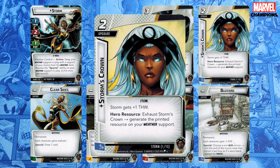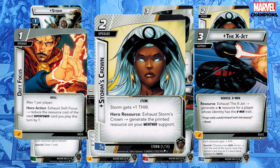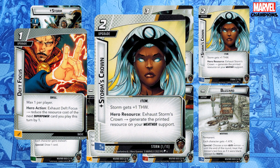Another resource generator that's very good in Storm is Deft Focus. All of her 12 events are superpowers, although Weather Goddess costs zero so it doesn't count. The X-Jet can be tutored by Forge, and if you're playing Leadership, Clarity of Purpose is a must. While Storm's Crown and Deft Focus put you in a really good place, having a third generator allows you to play Blast of Wind and Lightning Bolt for no resources from your hand.